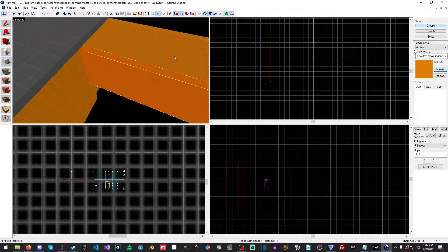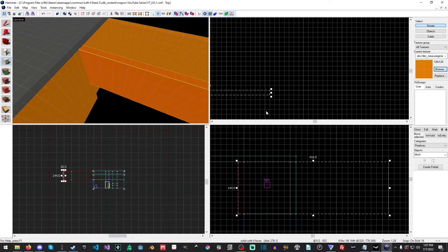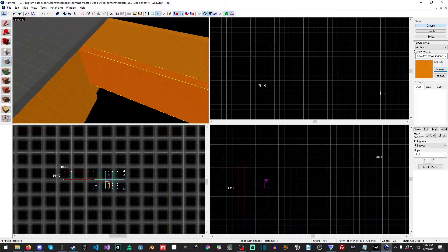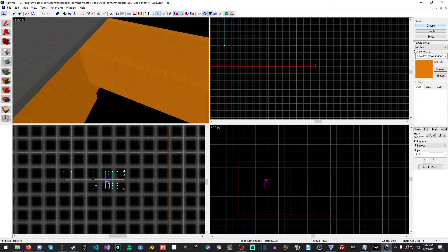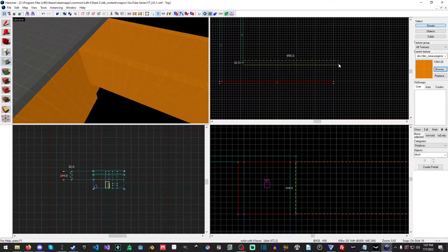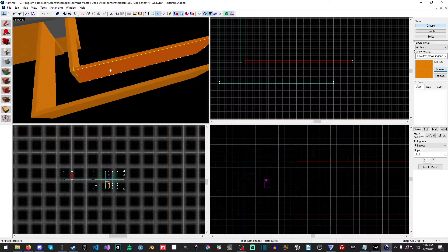We'll just drag down to here, hit enter, and we'll just keep going in the top view here since we kind of already have everything relatively set up there. Now let's look at how this is going. Yeah, this is going pretty good.